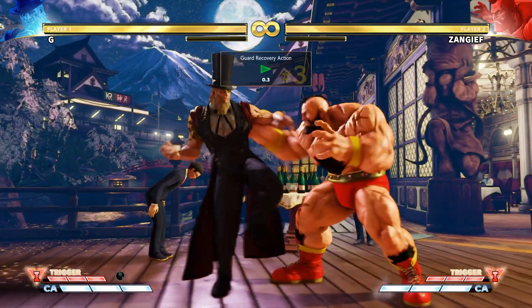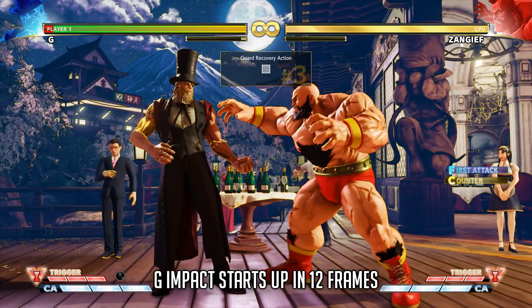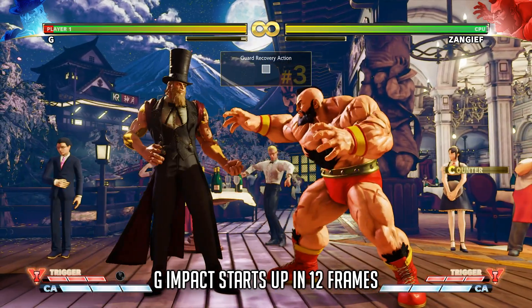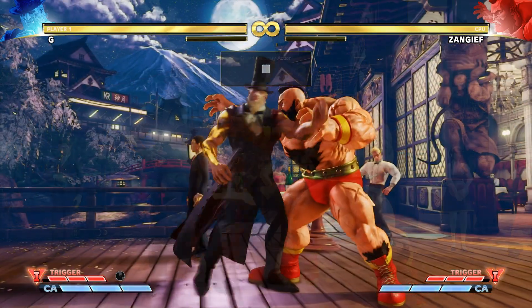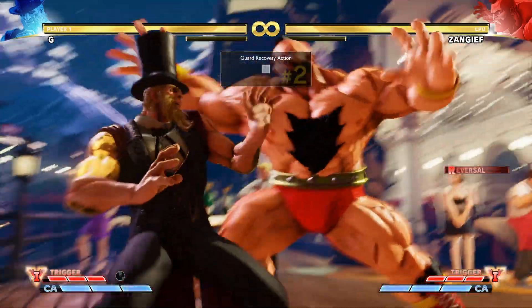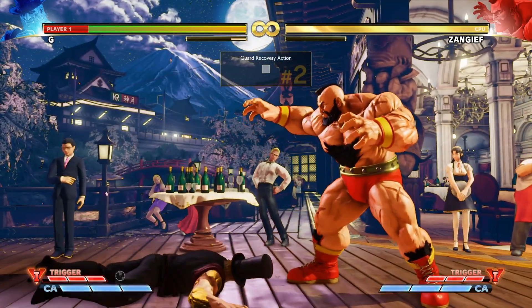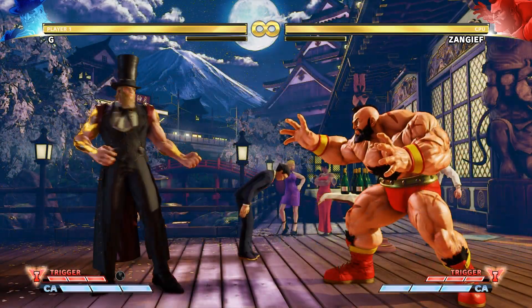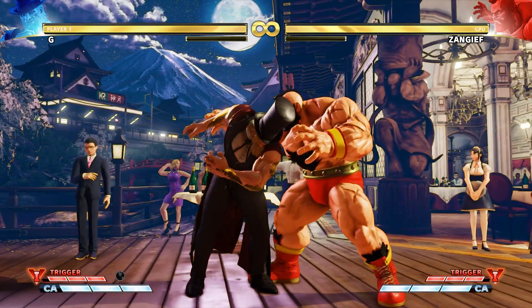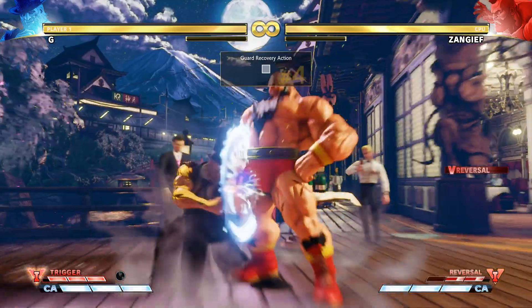To balance out the extreme damage potential of G Impact, its startup is much slower than a traditional command grab, totaling at 12 frames. This is more than double most, and makes it impossible to use in a normal tick grab situation, as your opponent will have more than enough frames to hit you out of its startup. Furthermore, when you cancel into G Impact from normals, its startup is sped up, so that it's impossible to abuse the grab's naturally slow speed to take opponents into it.